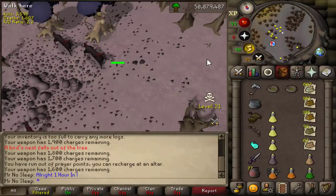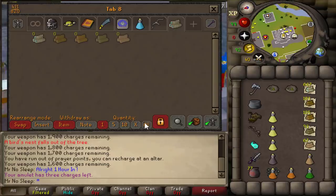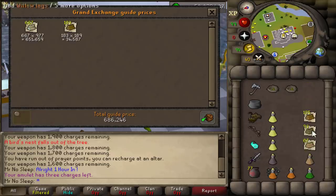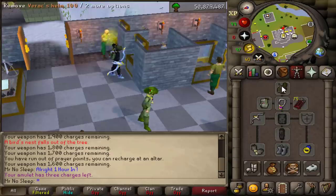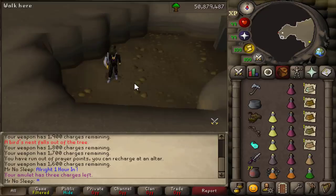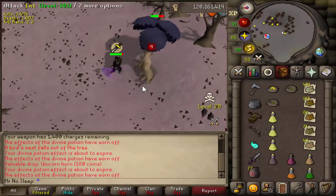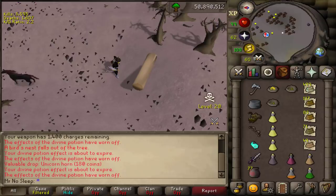Let's price check the very first hour — I think this was my greatest hour of all time because I was paying the most attention and wasn't on two accounts. 700k in the very first hour and two bird nests, with zero interruptions, the diary bonus, double logs, and 99 Woodcutting. The only thing I didn't have was the max cape, which I think would just get me more bird nests rather than faster chopping.